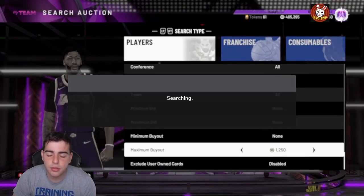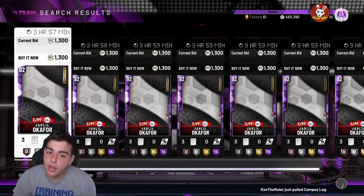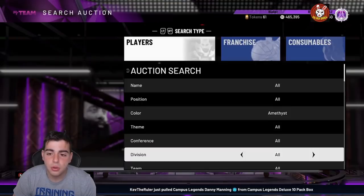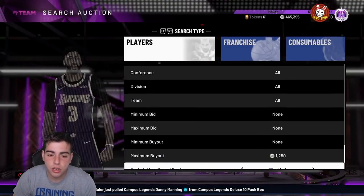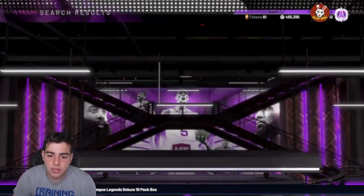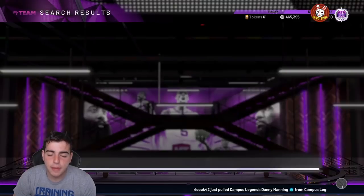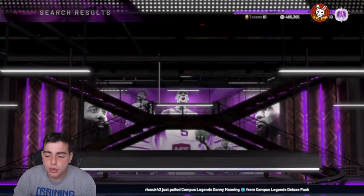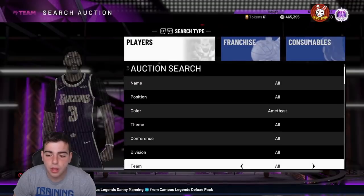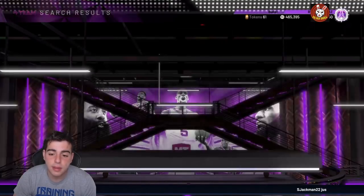This next filter was the best filter in the game by far, but now with the new amethyst content dropped there are some issues. Cards picked up for 1,100 have already risen about 200 MT, which is a win. For this filter, set your minimum buyout to 500 and maximum to 1,250, refresh with the maximum bid over the maximum buyout. There are a lot of amethyst cards that go for 5K plus, so if you're patient you'll make a lot of MT.